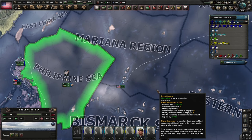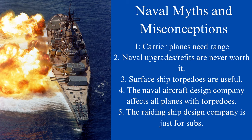There are five primary myths or misconceptions about naval warfare in Hearts of Iron 4 that have propagated themselves on YouTube, on the internet, around the Paradox forum community, and by word of mouth. These are: 1) Carrier planes actually need range. 2) Naval upgrades are never worth it. 3) Surface ship torpedoes are actually useful against capital ships. 4) The naval aircraft designer affects any plane with torpedoes. And 5) The raiding designer is just for submarines.